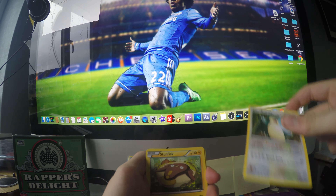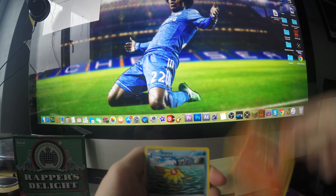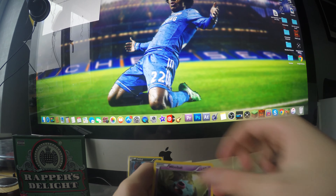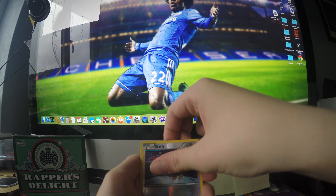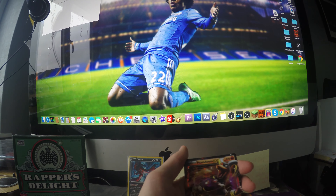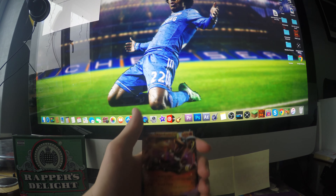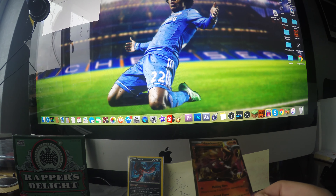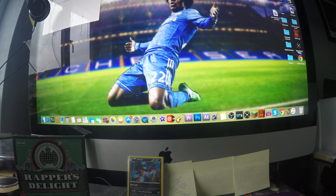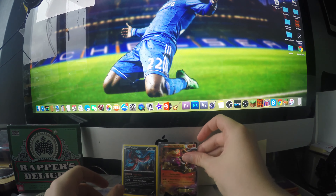We've got a Snorlax, Stunfisk, Fisherman, Cyndaquil, Staryou, Donphan, Ghastly, Starly. We've got our first ultra rare! Who is it? No way — this is the one card I wanted: Houndoom EX! Non-full art, non-mega, but I don't even care, this is the one card I wanted. Look at that — I just love the art on it. That is a lovely pull. Put that straight into a sleeve. Lovely — Houndoom EX.